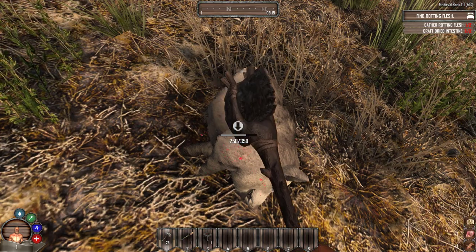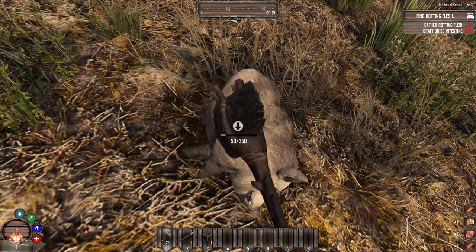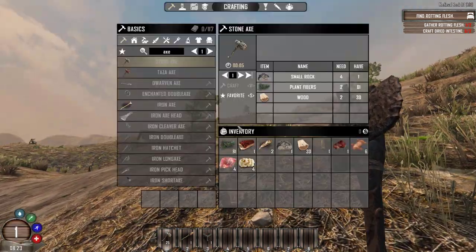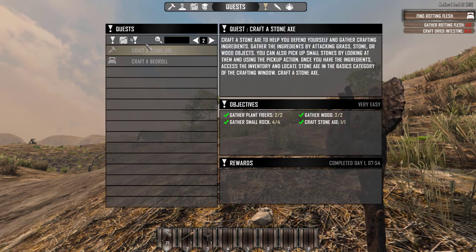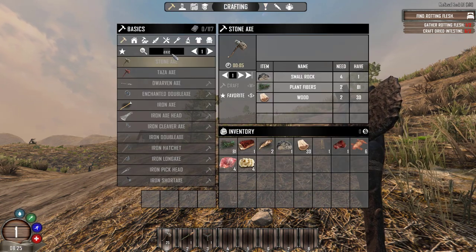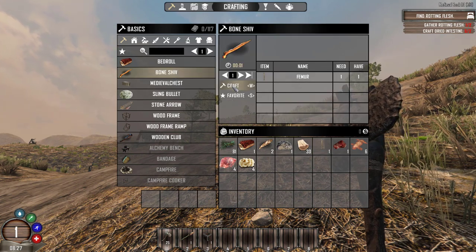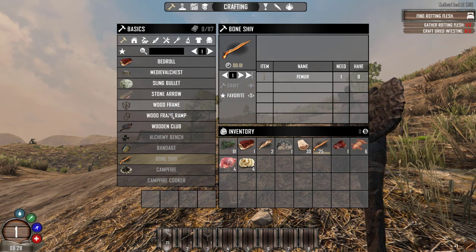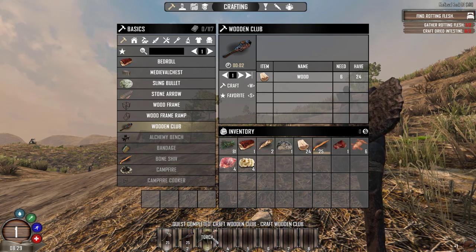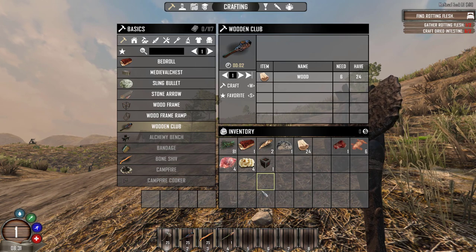Let's see if I can get a bone so I can make a bone shift, if that still exists. Let's take a look at the other quests - done a stone axe, wooden club, I think we can make that. Look - bone shift! I do have a bone, awesome, I have a femur bone. Medieval chest arrows, frames, club - we have our first weapon. Quest chain completed - basic survival.